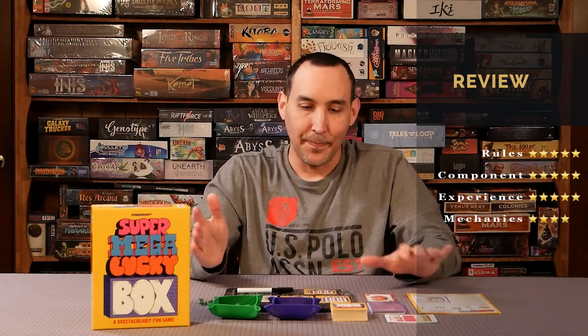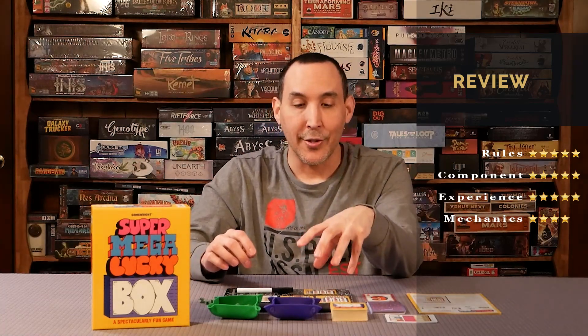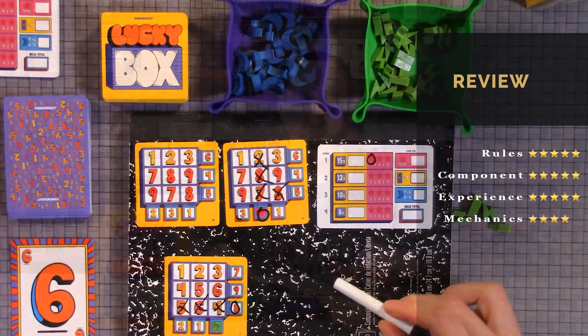For mechanics, I would give it four out of five, just for the simple luck-based factor. There is a lot of strategy and ways to manipulate the board as you're playing — using the lightning tokens, the moons, and the way you select cards. You want to make sure you always have higher and lower numbers so that as they're drawn you can cross off numbers throughout the whole game. So mechanics: four out of five, dinged one point simply because of that luck factor.